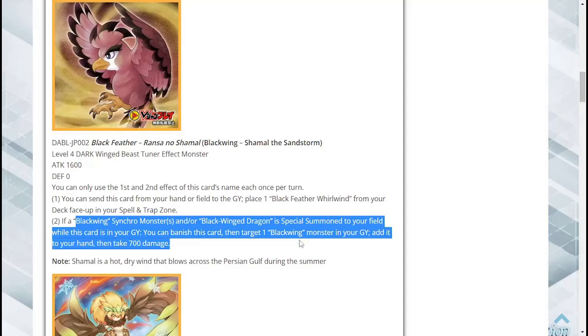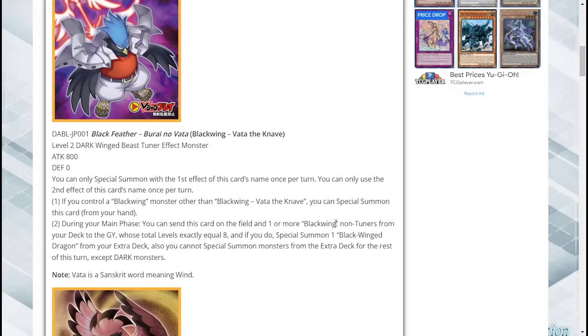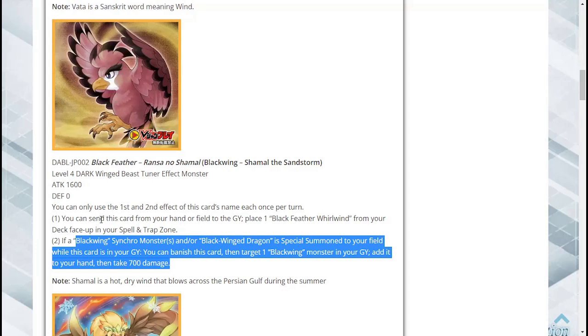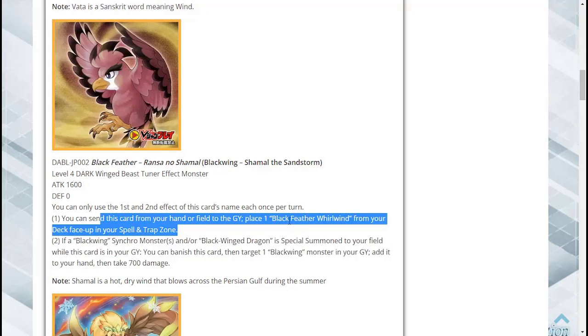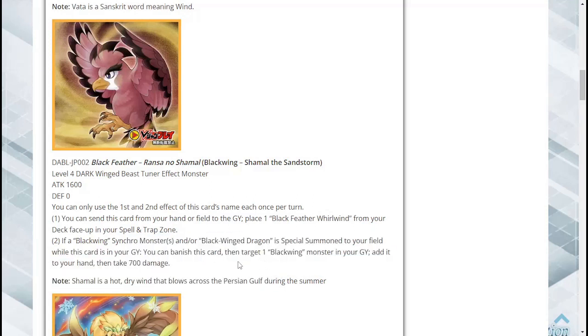If a Blackwing synchro monster or Blackwing Dragon is special summoned to your field while this card is in your graveyard, you can banish this card, target one Blackwing monster in your graveyard, add it to your hand, then take 700 damage. So you dump this plus one from your deck to special summon Blackwing Dragon, then use the graveyard effect to recover a Blackwing. Pretty decent combo.